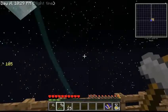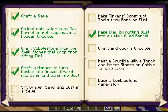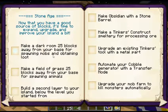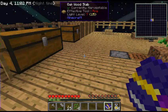Welcome back to Sky Factory 2.5. Today the plan is to work on a cobblestone generator. I'll be making a crucible to get lava, then build a cobblestone generator, and most likely make a dark room to make it easier to get skeletons.